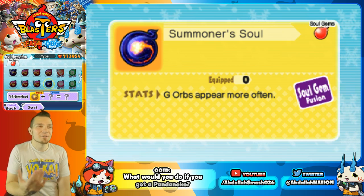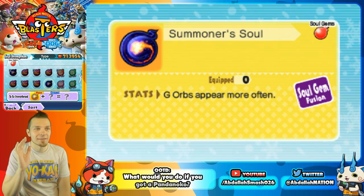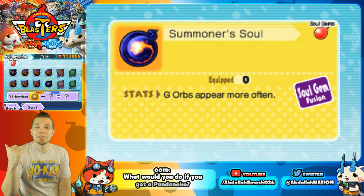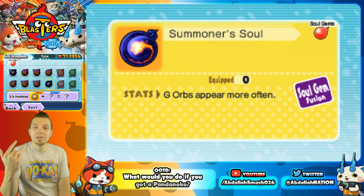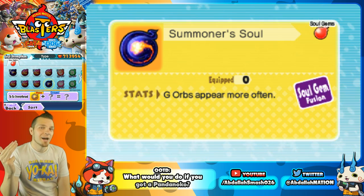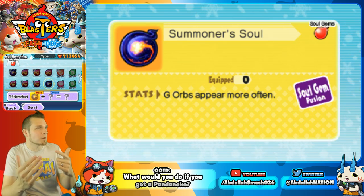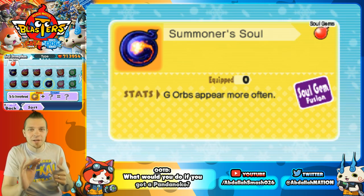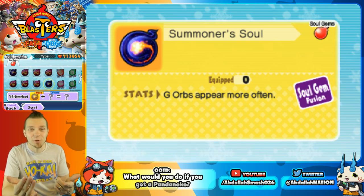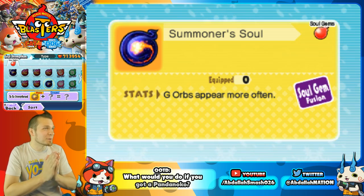So ladies and gentlemen, you guys now know everything about the stats of Pandanoko. We showed you Pandanoko in battle, which Popularity Yo-Kai can help you, the different befriending auras, what a Wayfarer battle is, and we did sorcery and showed you the top secret soul recipe for the Summoner Soul which includes a Pandanoko. Seven things in the video — super cool.